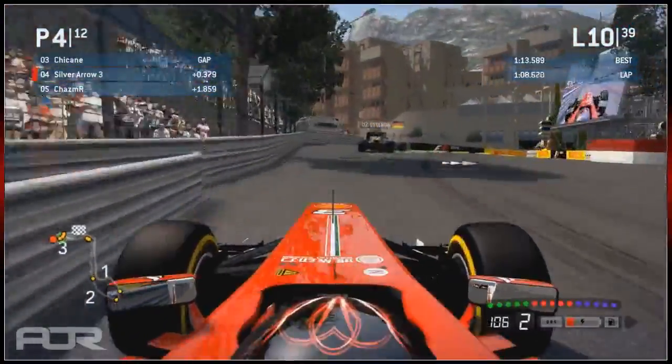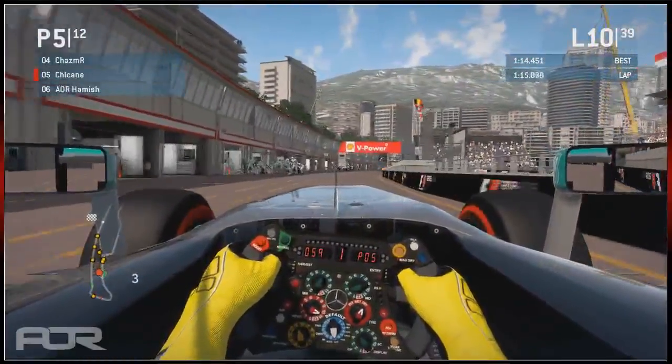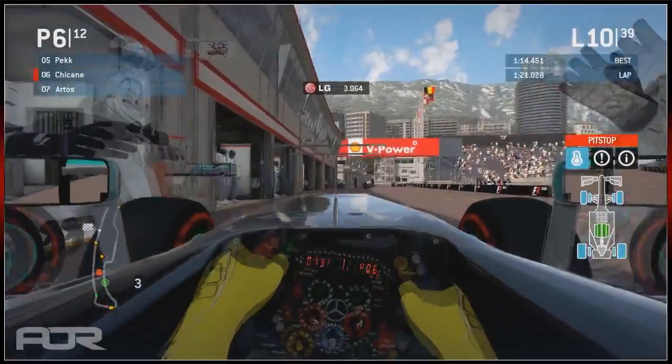That's Rascasse - I think you were meaning to say. As you can tell, I've spent hours learning the track corners and just completely confused Casino Square with Rascasse. Anyway, most drivers have pitted now. DH is left out and Chas is only a second behind - look how much he managed to close in. Well done to Chas for doing that.